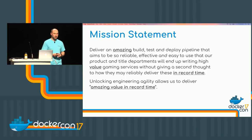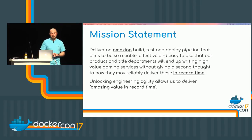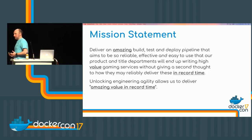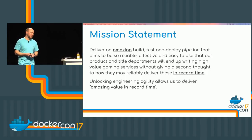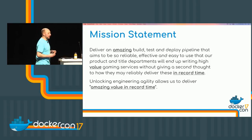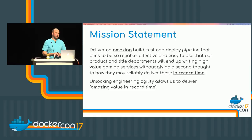This was the official mission statement — what we showed the execs at Activision. The TL;DR is that we wanted to keep moving fast, be reliable, and unlock agility in our engineers. Our developers were spending far too much time worrying about how the cluster is being set up, worrying about processes they really shouldn't have had to care about. We wanted to unlock that agility and just allow developers to focus on providing game services. That's the whole point behind Skypilot — shortening the iteration times between an idea in a developer's head and getting it to production.